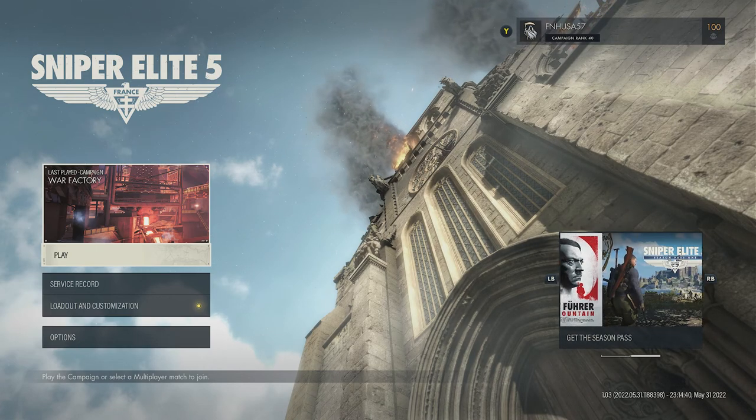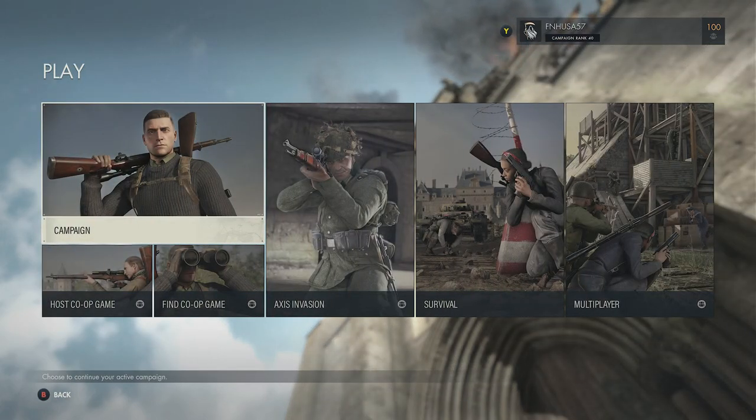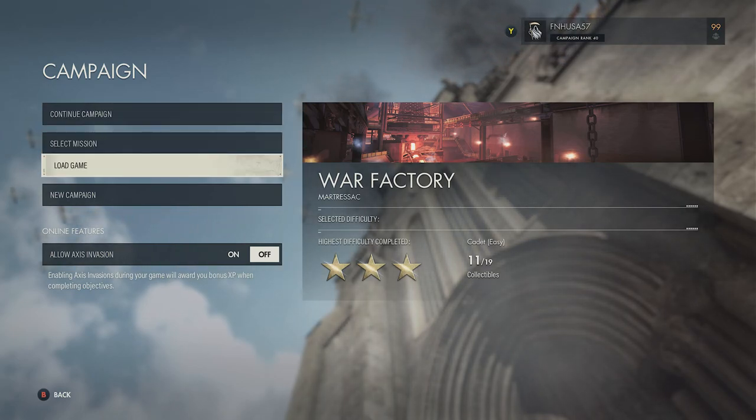I've played the previous Sniper Elite games, and of course you can go through the campaign and grind out the Authentic — or on games that had Authentic Plus, you could grind those out. For this though, there's actually a really, really simple cheese. It's a little bit buggy, so I'll explain exactly how it works.